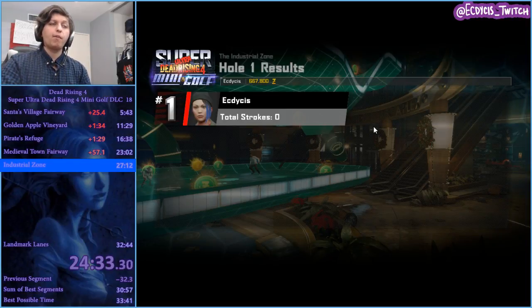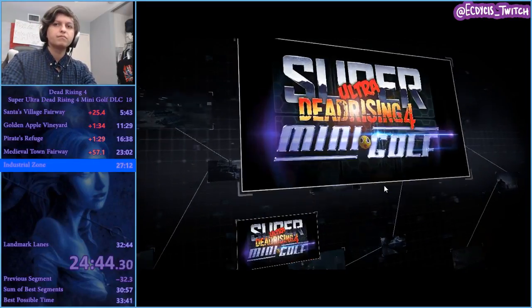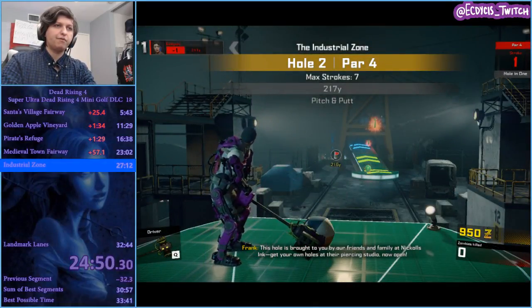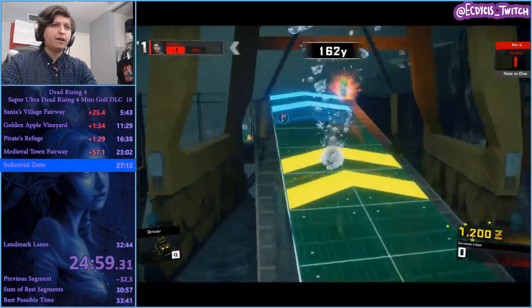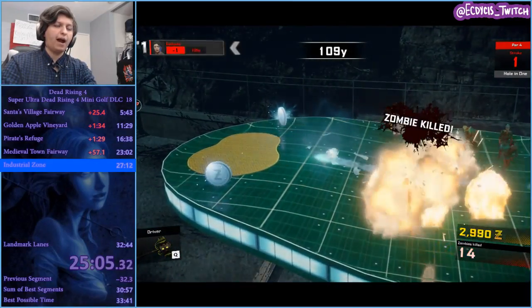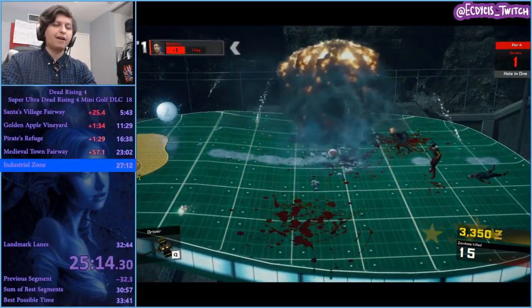You have to worry about the anchor and also the vent itself, so there's a lot going on with that. Hole two of Industrial Zone — this one's one of the easier ones. You just want to keep launching it off the turbo pads. Entire strategy: aim for a turbo pad, max shot it, and don't get out of the green. Getting out of the green will massively slice the ball and you do not want to slice your ball. I don't have enough momentum sadly — it's gonna roll downhill in slow motion.